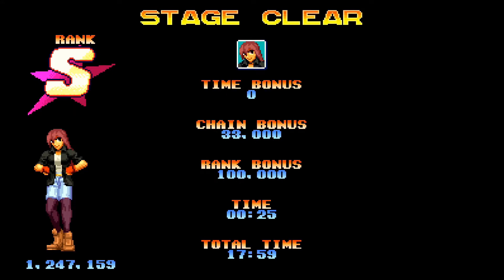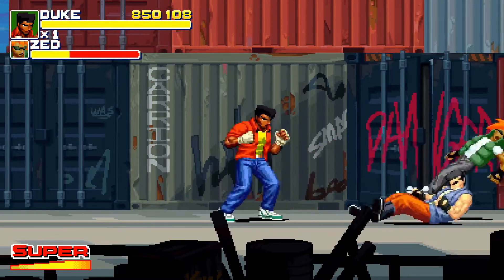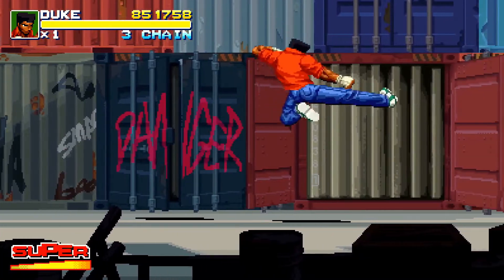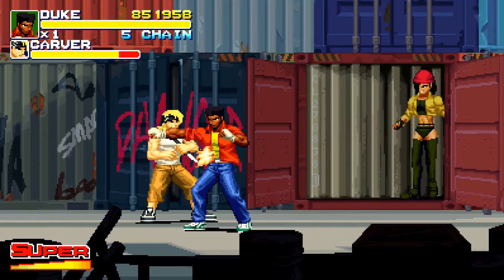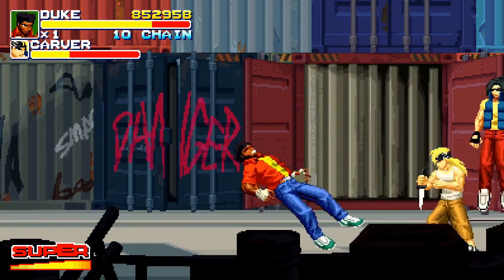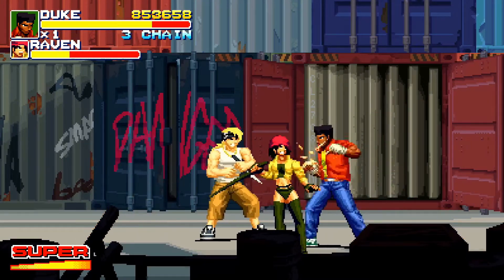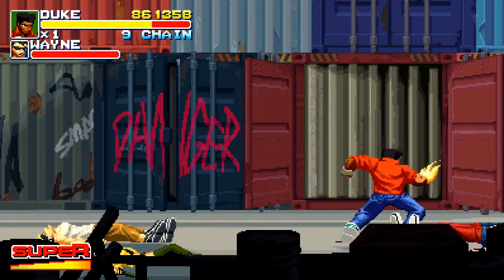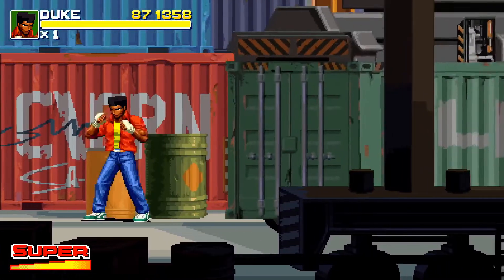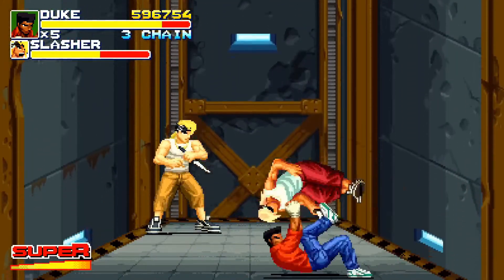Graphically, Final Vendetta is simply jaw-dropping. The use of colour is excellent and coupled with immensely smooth animation makes this a beautiful game, with high quality attention to detail and scrolling throughout. The music features none other than London's Utah Saints, who have supplied an awesome soundtrack — it might not quite hit the heights of Yuzo Koshiro's Streets of Rage 2 soundtrack, but it's close and certainly holds its own. Everything from the sound effects to the high score tables oozes class — top marks for presentation.